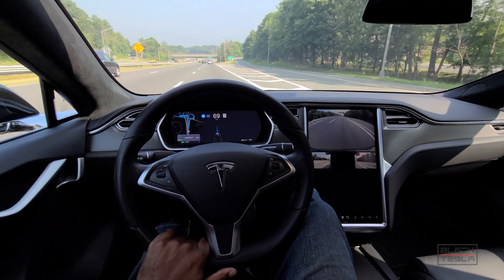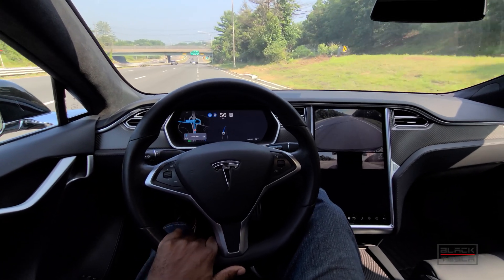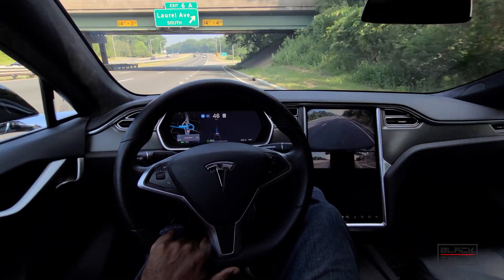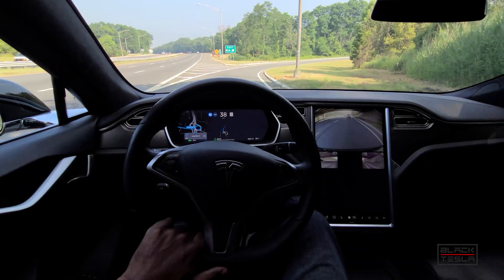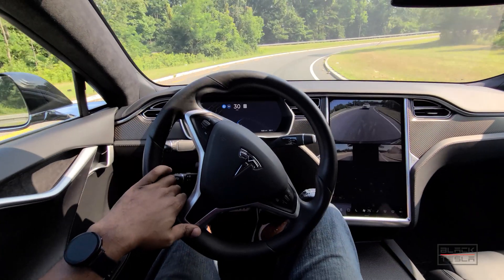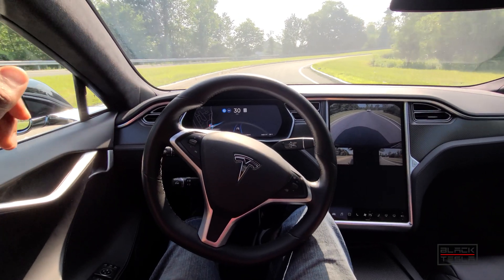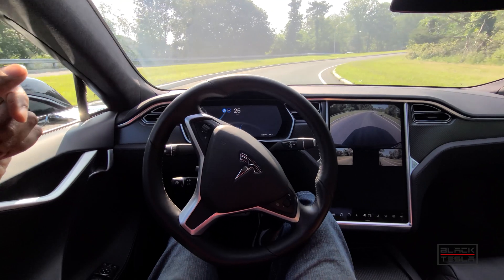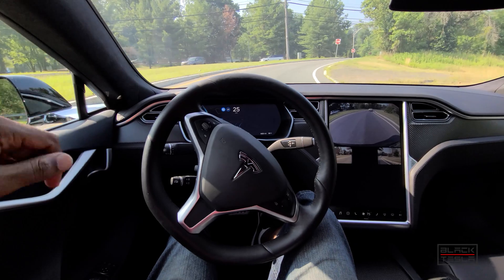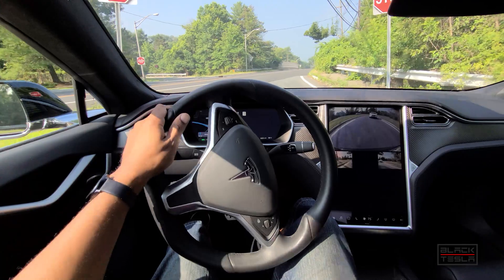So the car is going to take this exit — it's going pretty fast, but it's slowing down aggressively. It's getting over into the exit lane, and navigating autopilot is coming to an end, so standard autopilot kicks in. It's taking the turn very slowly — someone behind me is pretty aggressive. It's going, doing its thing, a little hesitant, coming to a stop, and it's going to ask me to take over.